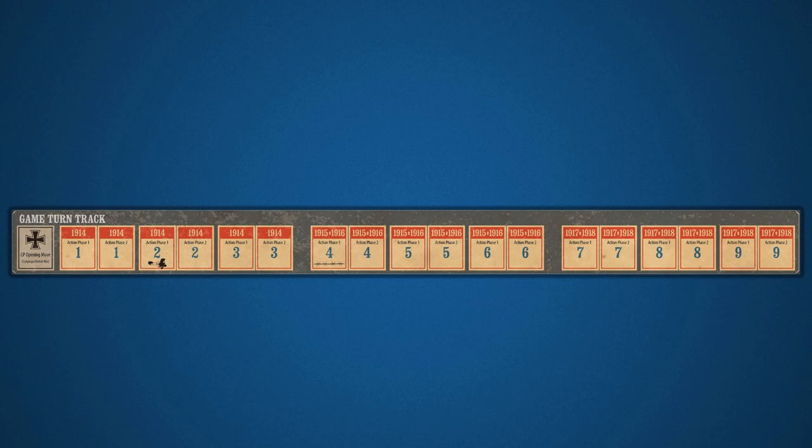Several spaces trigger significant changes or exceptions to the game's rules. The first space is the Central Powers opening move. This allows the Central Powers to complete one action phase and invade Belgium. During this opening move, the Central Powers are not allowed to move blocks or place air squadron or artillery counters into any French hex. The Allies may not play air squadron or artillery counters or use logistics points. Optionally, the Central Powers may elect to forego the opening move altogether. At that point, the turn marker enters the first space for 1914 and the game proceeds from there.